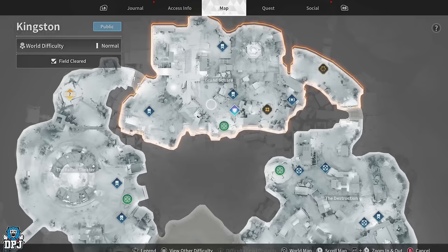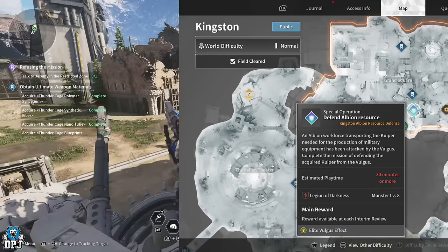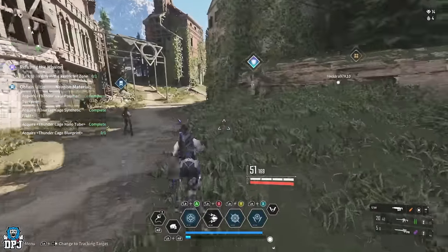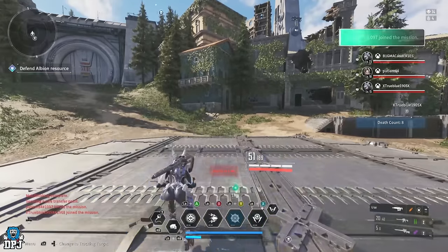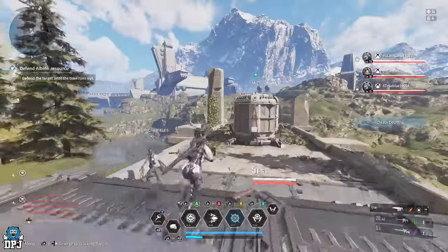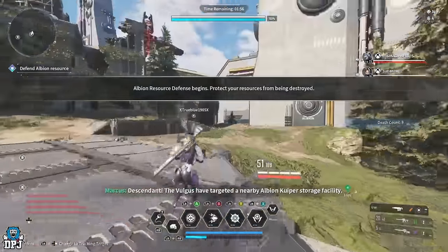Go to the main map, then go to Kingston. You'll see a special operation called Defend Albion Resource. This is a wave-based operation consisting of 21 waves, but you can pull out of it early when you completely defeat the first boss in round seven. That means you can abort the mission and take home all the XP and rewards, or you can carry on — it's completely up to you.